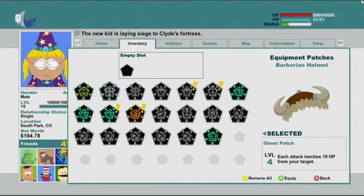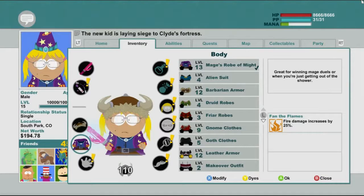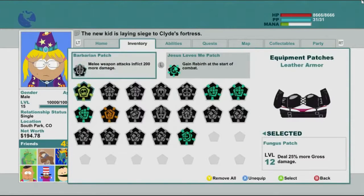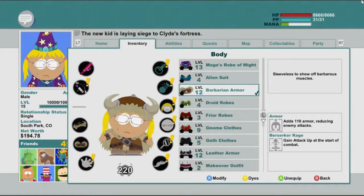Let's modify it, let's see. Each attack leeches 100 HP from your target. Add 40 armour — okay, let's add 40 armour, gives it 150 armour. Mage robe of might: 25% increased damage, 110 armour, 75 armour. Let's remove all the stuff from that. I think the barbarian armour is actually better, and doesn't look quite so bad.